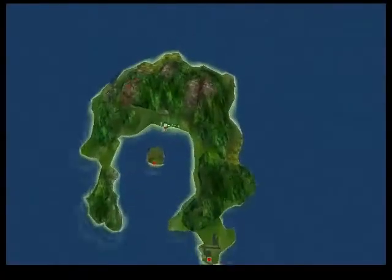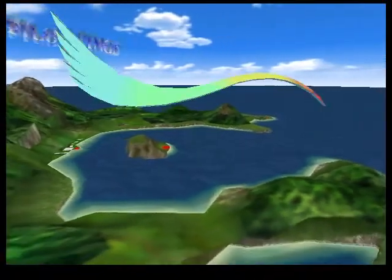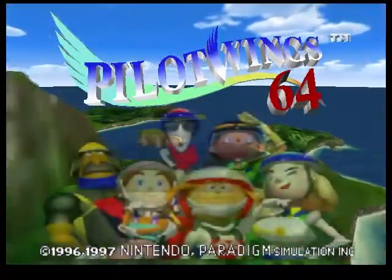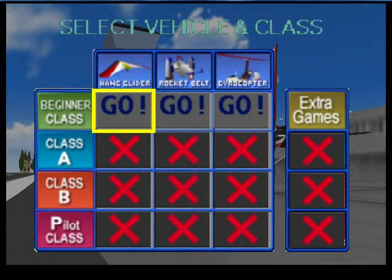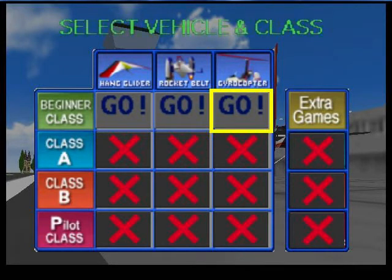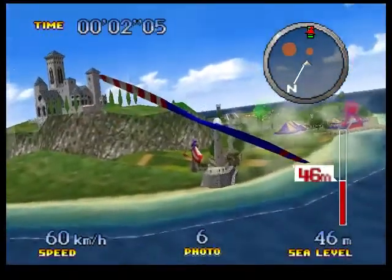Hello, today we're going to have a game of Pilotwings 64 on the Nintendo 64. This is a game request by the classics R-Ace on YouTube. Let's have a look at the options — English, file one. We've got a choice of hang glider, rocket belt, or gyrocopter. This is the beginner's class, so let's choose hang glider. Simply needed for a bronze badge. Let's start the game — nice colorful graphics.